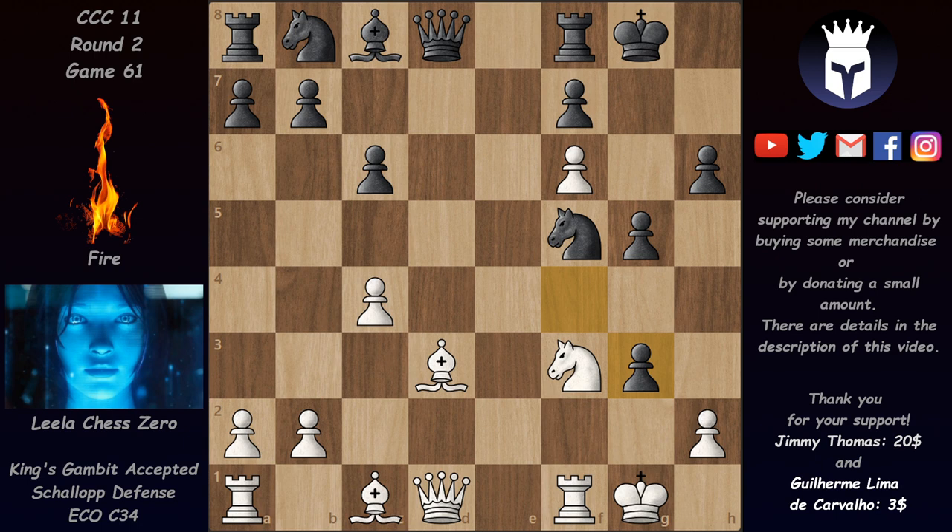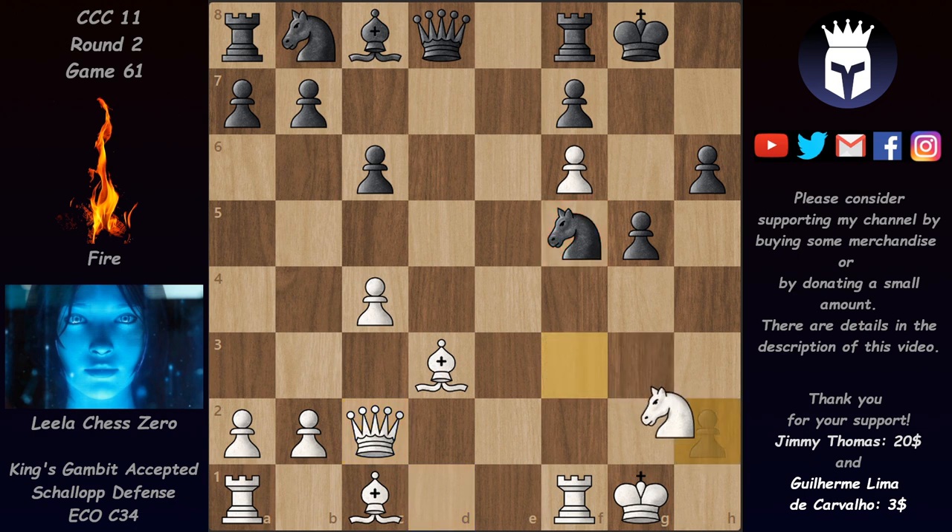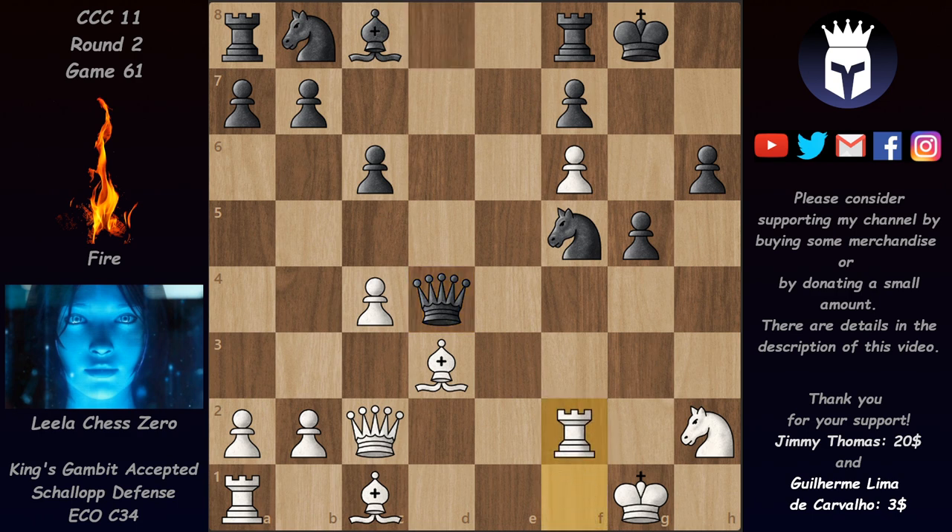But what can Leila do? Well she played Qc2 now, hitting this knight. We have g-takes on h2, a check, knight takes on h2, and now Qd4 check. Rook f2, and in this position Leila evaluated this as only plus 0.2 for white. So we have now Nh4, expected by Leila. And here comes blow number two — another amazing move played by Leila. She took on g5, sacrificing a piece.